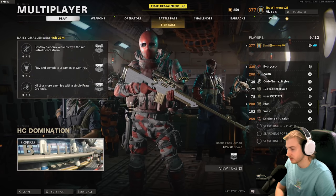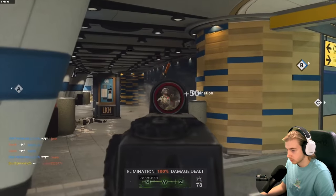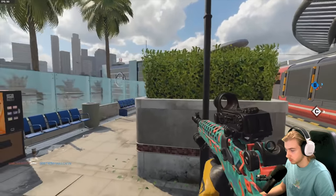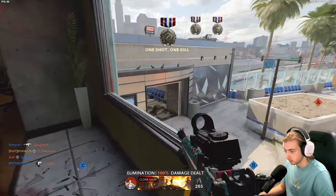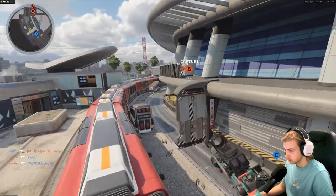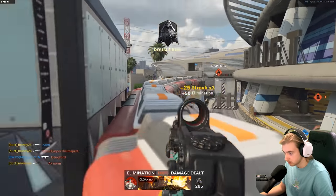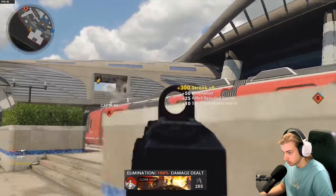Let's go — Domination on Express. This is kills behind cover city. We're getting our stuns out here. I always neglect the stun when going for Flora, don't know why. Let's kill behind cover. Get out of here. That's behind cover. Get out of here, cowboy. Go back to Ram Ranch.